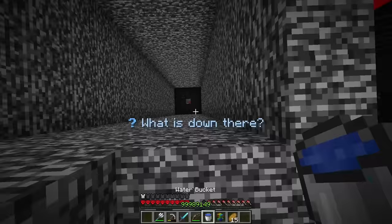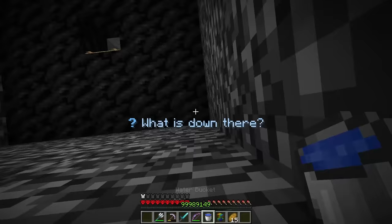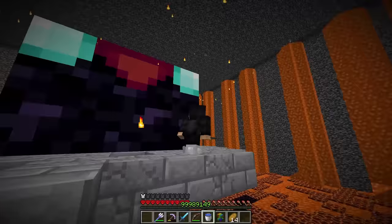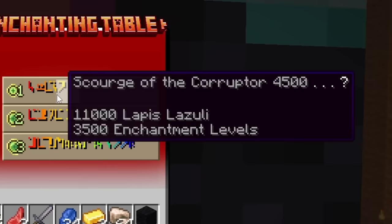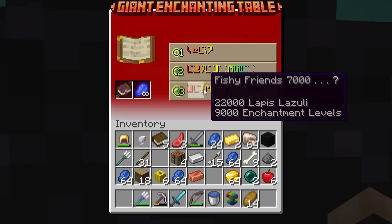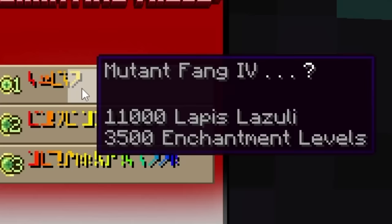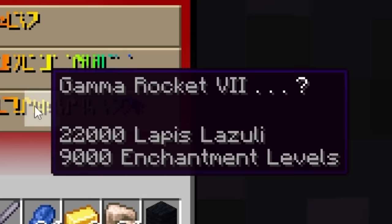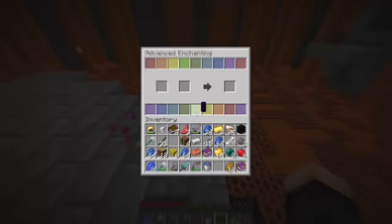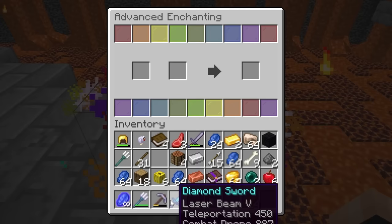At the level five table we use the super enchanted book for the trident. Options: Scourge the Corruptor 4500, Razor Blade Typhoon 6700, and Fishy Friend 7000. Bigger number is probably best — Fishy Friend 7000 it is! For the bow with infinity lapis we choose between Mutant Fang 4, Brimstone Flame 6, and Gamma Rocket. The third one always seems the best — Gamma Rocket it is! We apply Gamma Rocket to the bow.